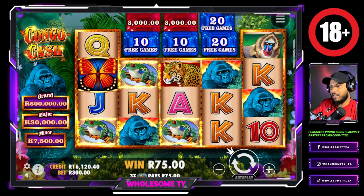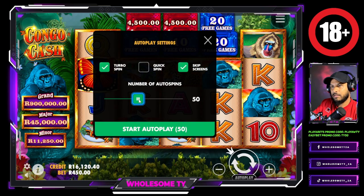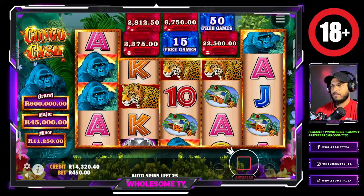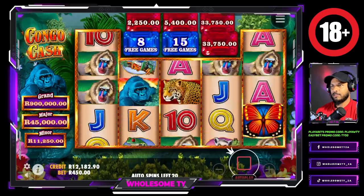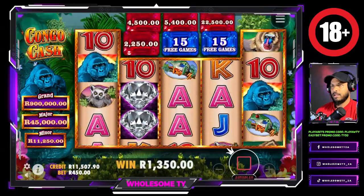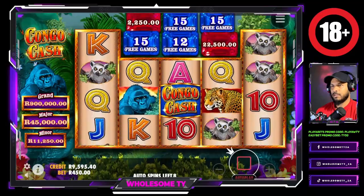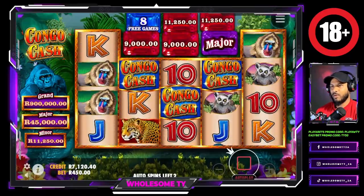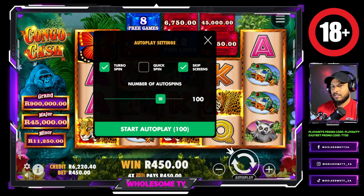Still up 5k. Now we're eating into our balance. Come on Congo Cash — I know the money is waiting for us somewhere. Oh, we got three Congo Cashes but it was in the wrong place — definitely in the wrong place.